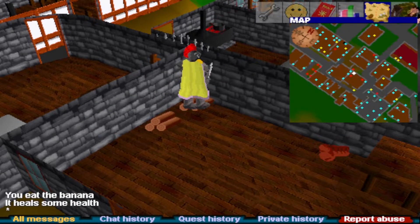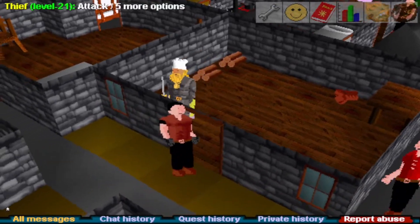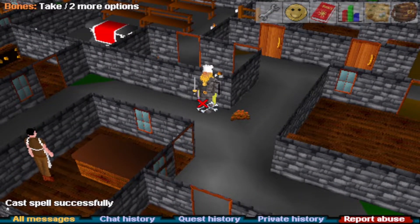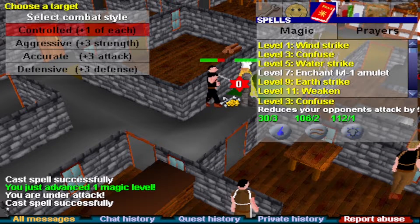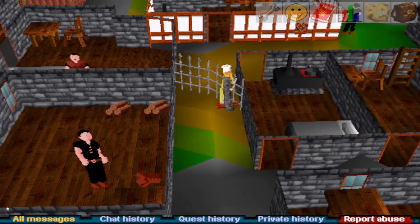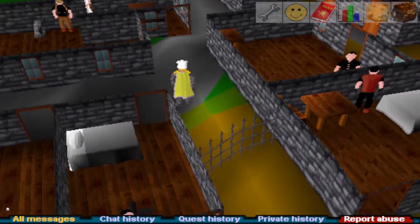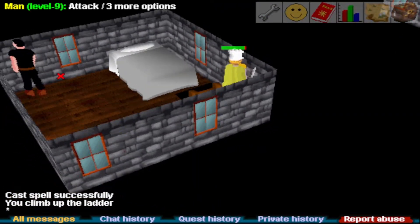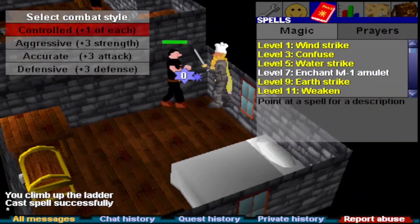We're pretty low on food. We got a chef's hat as a drop — that's pretty sick, I don't think we've had a chef's hat on this account yet. And fire runes as a drop — that is hype. That is 45 magic, four levels to go. This gives me like seven bronze arrows — I'm actually going to take it and sell to the shop for like one GP each.